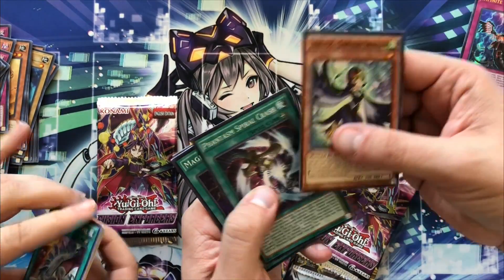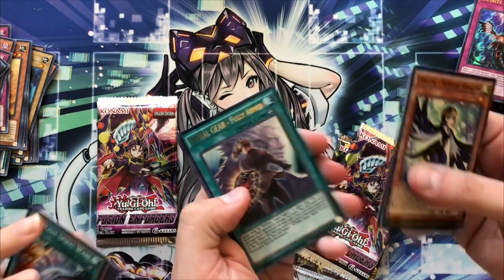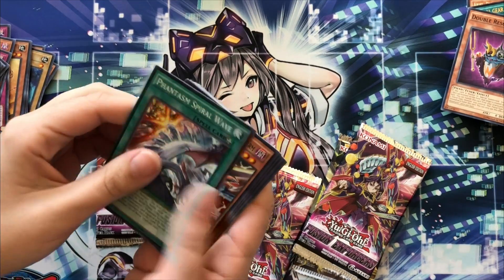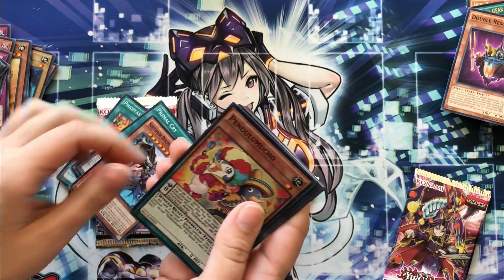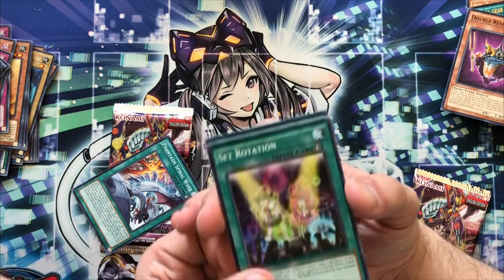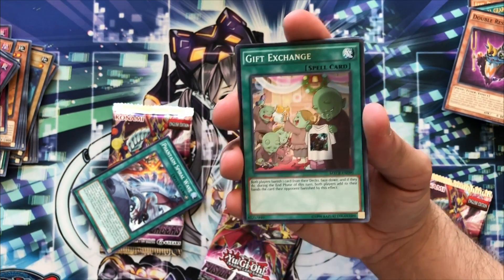Oh, Spiral Gear — Fully Armed. I have no idea if this card is even good, probably not. I love Resonators — sick! Supreme King, Dark Worm, Primal Cry, Spellbook of Judgment, and Pacifist. Alright, you open the last one. Oh — Set Rotation, great card. D.D. Ghost, Gift Exchange.